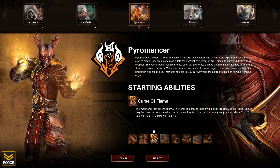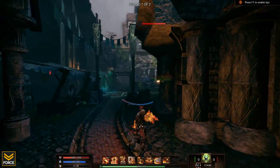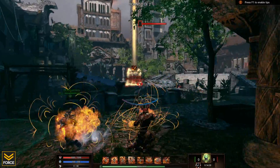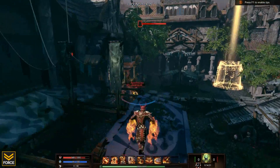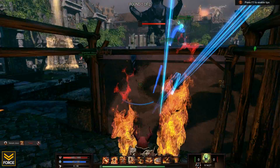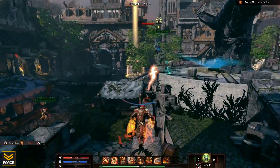Firestorm is sort of like a flip version of Curse of Flame. Now that we've taken a look at all the abilities, let's go ahead and look at some gameplay. I do want to quickly mention I have rebound all the keys. Normally by default the keys are bound to letter keys, but I've rebound everything to number keys just because that's how I prefer to play — more reminiscent of MMO gameplay.